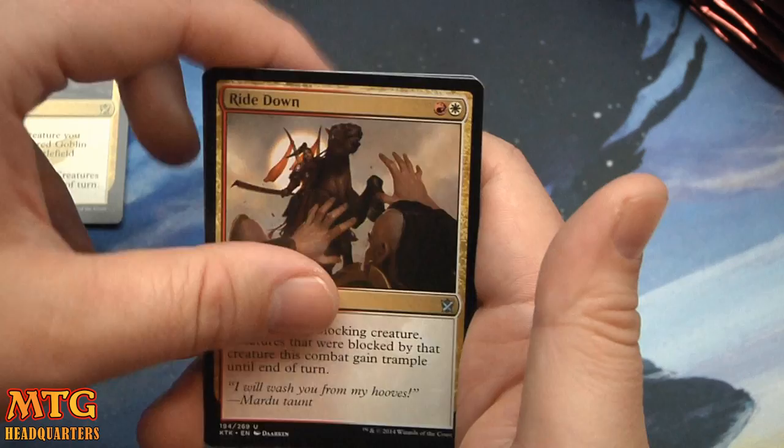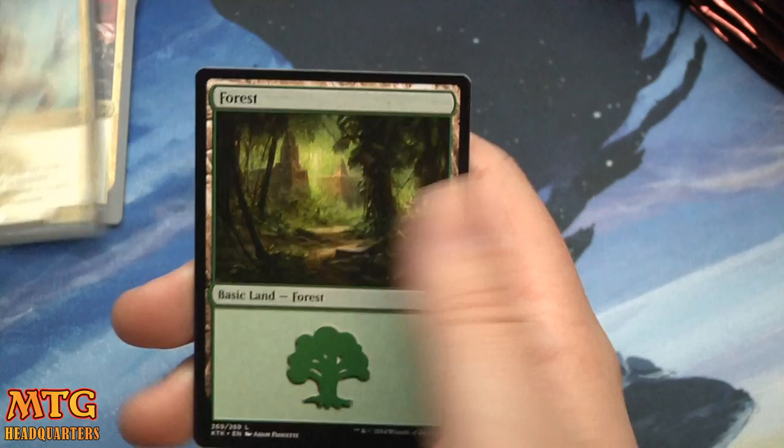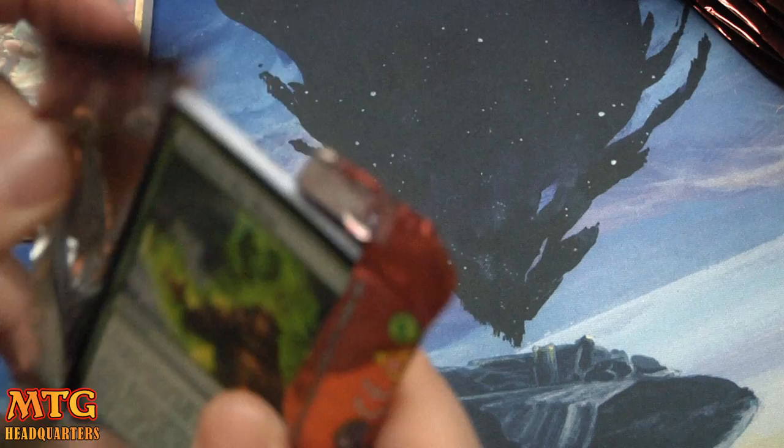They were messing with the distribution a little bit. Armament Corpse, Ride Down — very good card — Windstorm, and Mantis Rider: blue-red-white, three-three with Flying, Vigilance, and Haste. Very good. And a snake token.